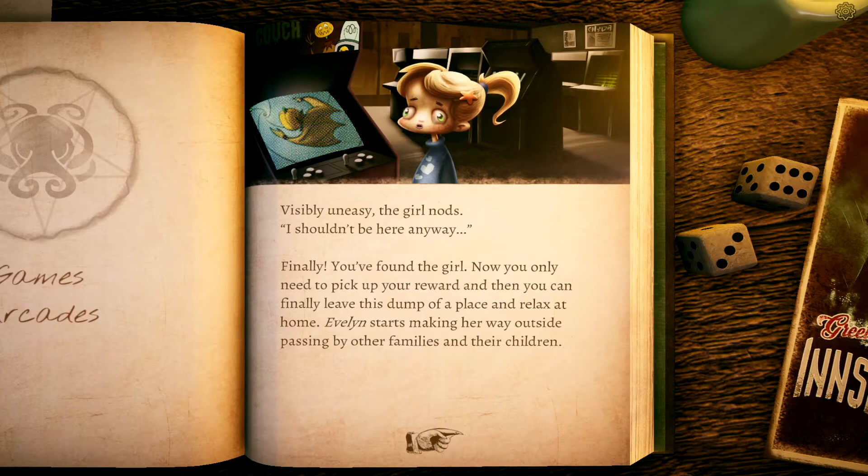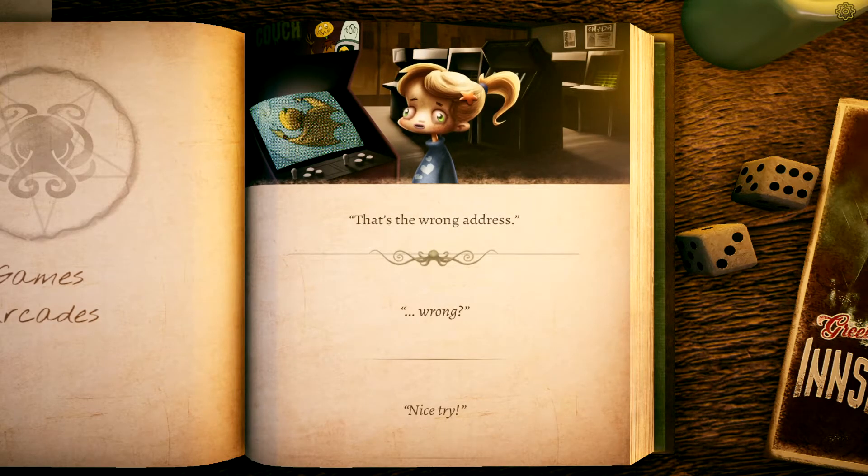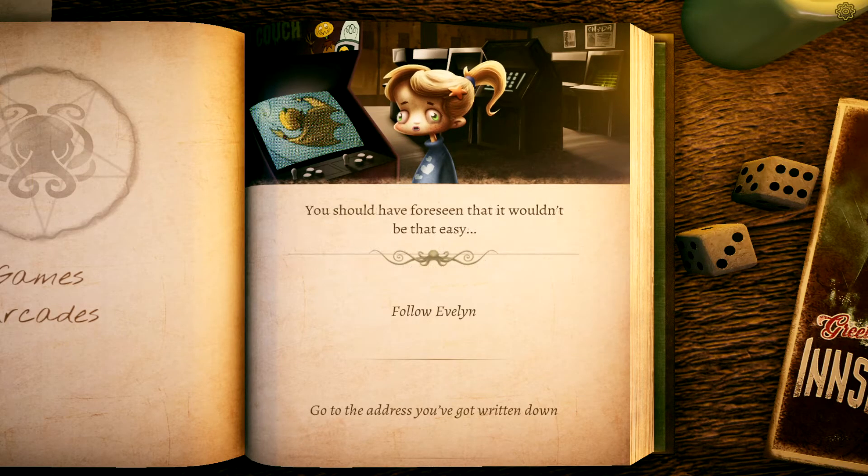Visibly uneasy, the girl nods — she shouldn't be here anyway. You've found the girl. Now you only need to pick up the reward and leave this dump. Evelyn starts making her way outside, passing other families and children. Luckily no one suspects anything untoward. You reach the exit. You flip the polaroid over for the address Dahlia noted on its back — 43 Shoggoth Avenue. The girl shakes her head. 'That's the wrong address.' 'Why would your mother give me the wrong address?' She rolls her eyes. 'Our house is not far from here.'